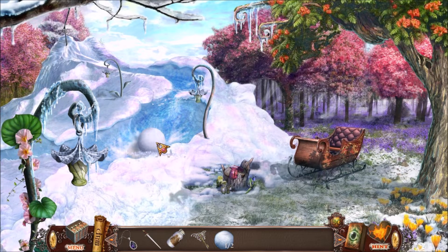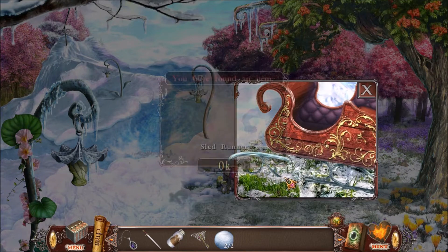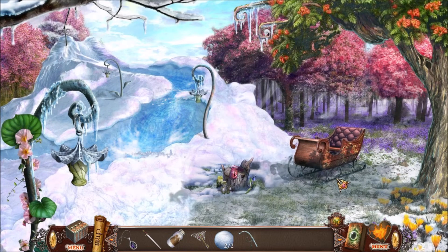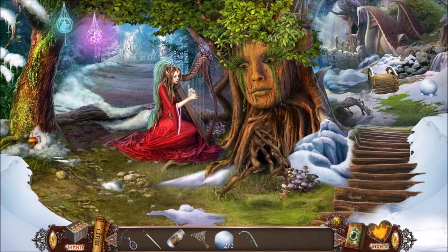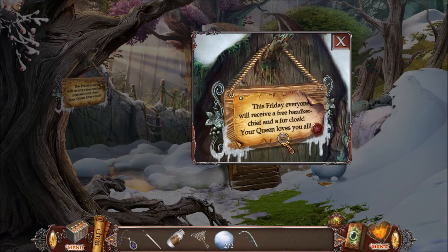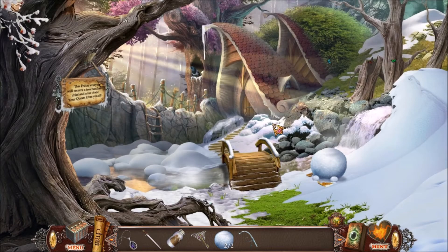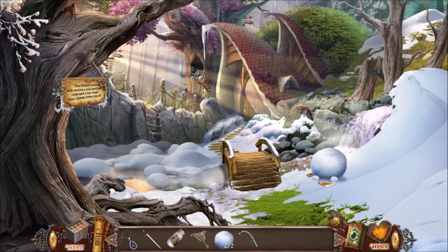We got a second snowball. So we have mittens for that one elf, but unfortunately they're torn - we need to mend them. And we have a sled runner, which we'll use to cut something later on. Let's go back to the magic tree, this time going to the right. This Friday everybody gets a free handkerchief and a fur coat - your queen loves you all. Well, that's nice, though it won't help the people that are frozen.